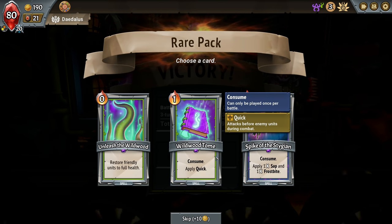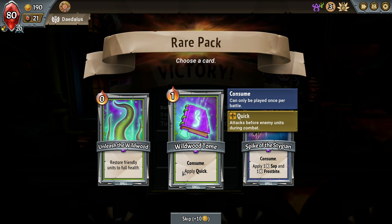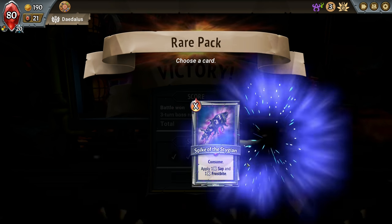We get the first major enhancement — I don't know what we want to take, that's kind of tough. Restore friendly units to full health — that would be good if we got more of those big tanky units. Applies quick. We're doing a lot of spike stuff. Sap: minus two damage per stack, decreases every turn, based on how much you spend, only played once per battle. The Frostbite is a cool mechanic — at most this is gonna be four Frostbite and four Sap, but Sap is minus two per stack, so it could be minus eight damage depending on what we're up against. I think we're okay for healing — let's try the spike.